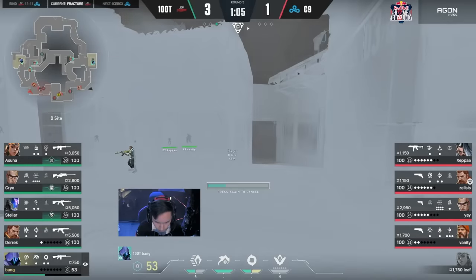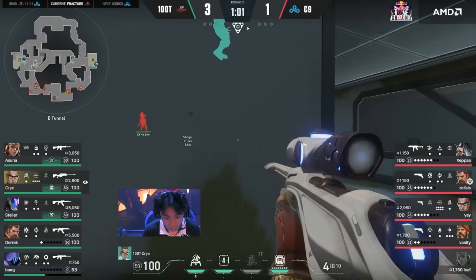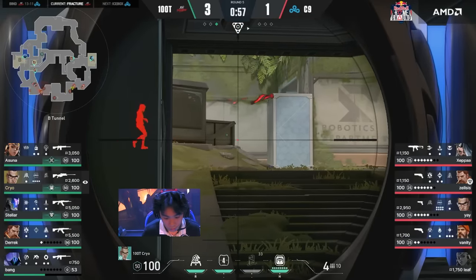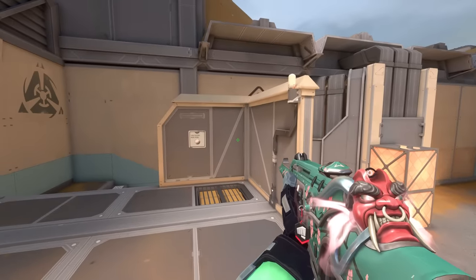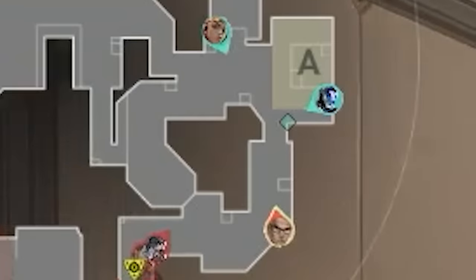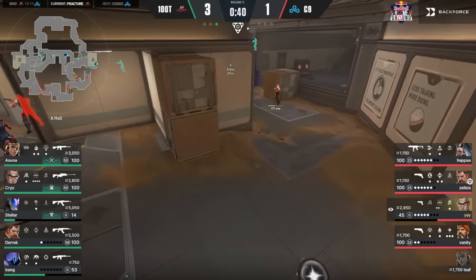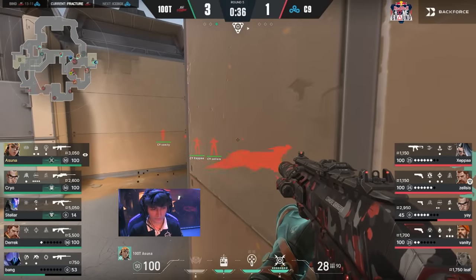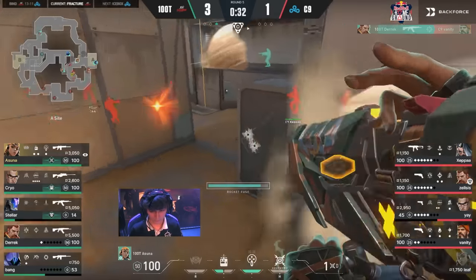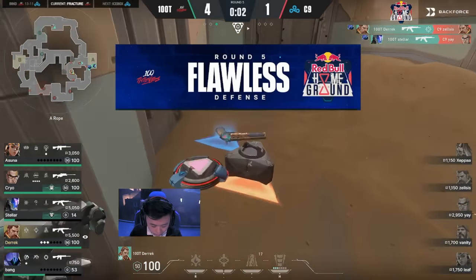Cloud9 are unsure what to do. Ye has lurked up A main, so Cloud9 calls to execute A. Zelsas brings the spike towards A main while Zeppa and Vanity linger B main making noise. Cryo dodges Zeppa's Fade Eye. Stellar jiggles A main from top site, spots Ye, and knifes A main. Ye dodges the knife but Zelsas gets scanned — 100 Thieves now know two Cloud9 players are close A main. They peeks B and see nothing, recognize it's going to be an A hit, and everyone shifts B. Cloud9 needs to execute fast before 100 Thieves complete the rotation, but they're on weak weapons across the board and numbers aren't in their favor. 100 Thieves flawlessly dismantles Cloud9 — they look absolutely dominant.